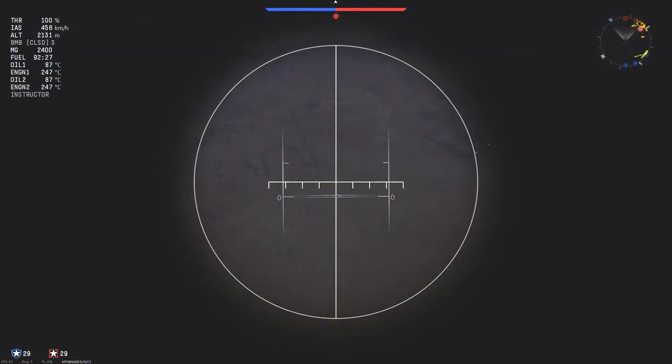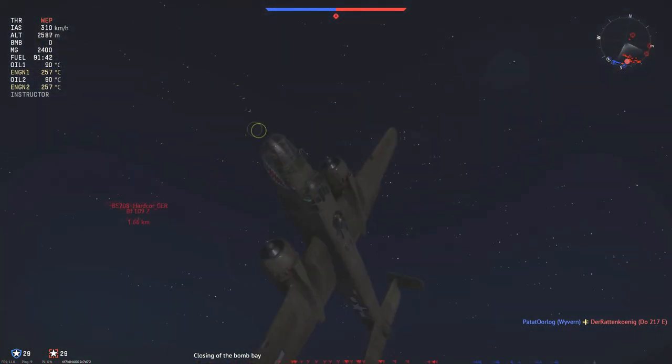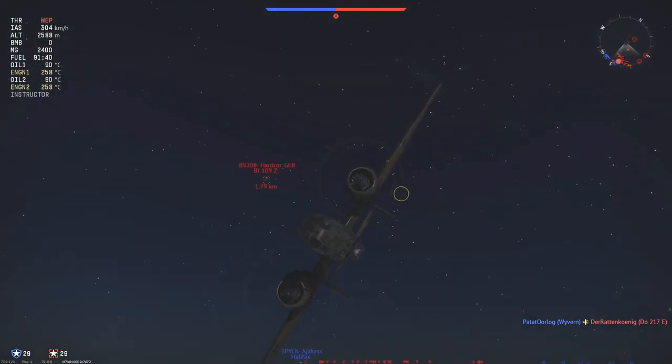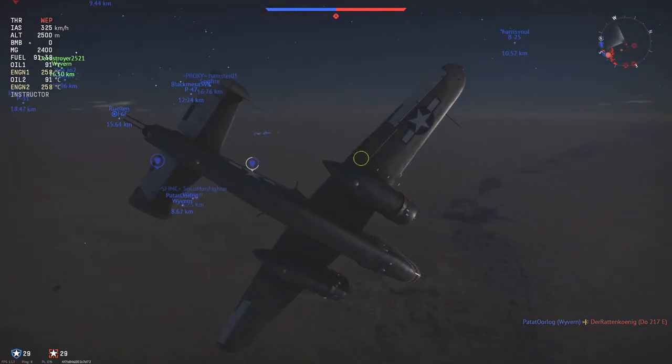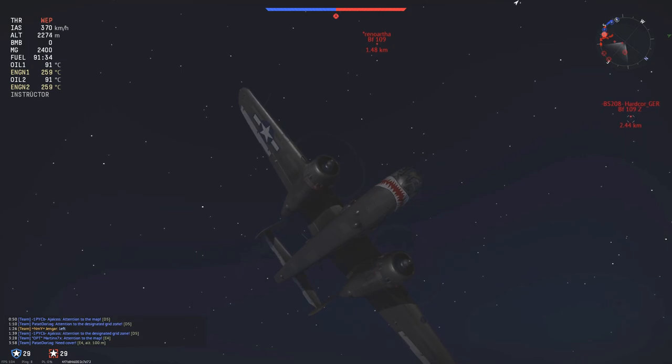The roll rate on this plane is terrible. In a straight line at 500 meter altitude you already will have trouble rolling. It loses altitude very quickly when you start rolling, and if you're too close to the ground and try to roll you'll crash. So you need altitude to use the roll rate in this plane — use it in a half dive just like we did here.